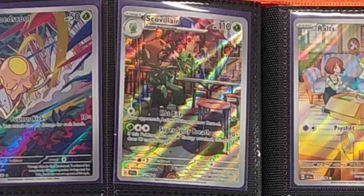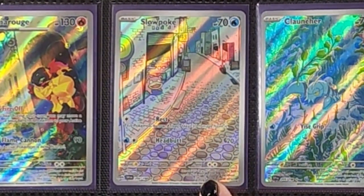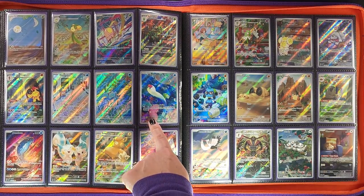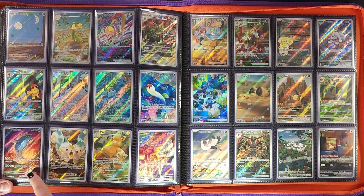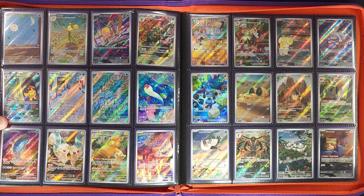We've got Armarouge — this adorable little Slowpoke, loved it from the second I saw the artwork. Clauncher, Wiglett — very cute, looking like it's reaching up through the waves — and this Dondozo, like a majestic beast leaping out of the water.